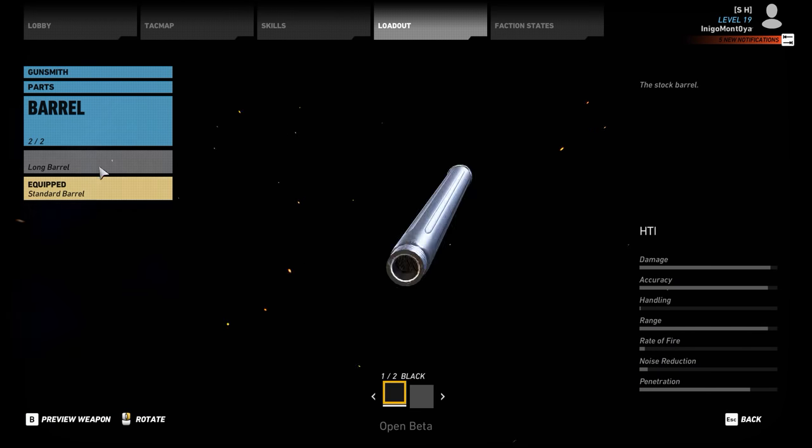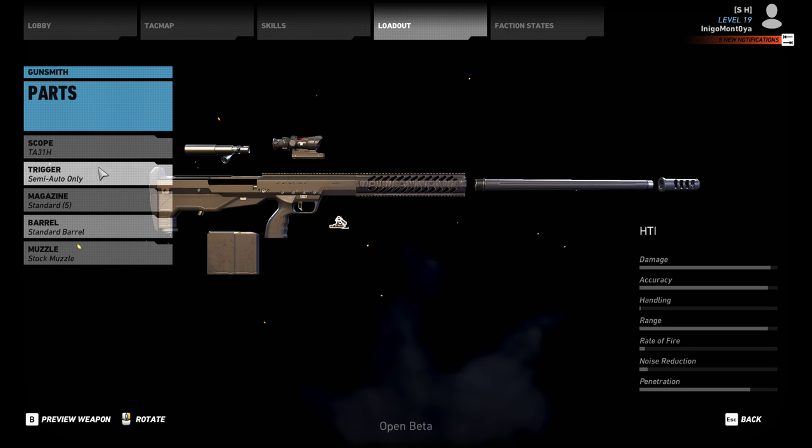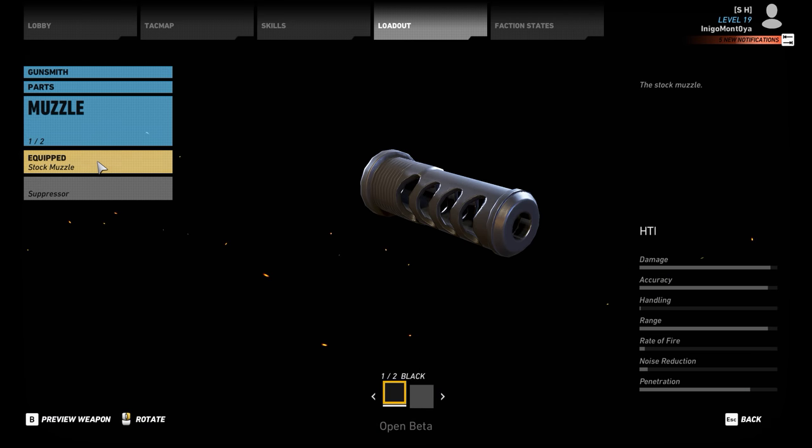The long barrel will actually put this up to maxed out damage, almost maxed accuracy, and maxed out range, which is quite nice. And then your muzzle — you can either have a suppressor or your stock muzzle.